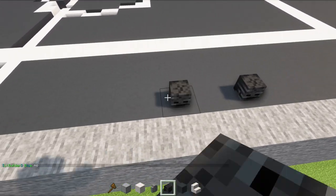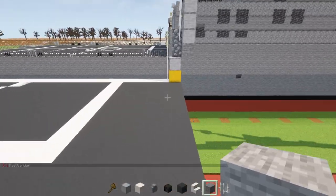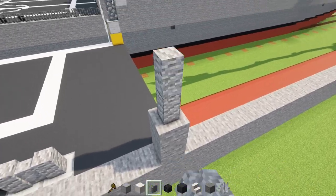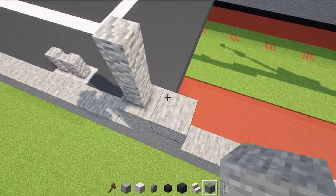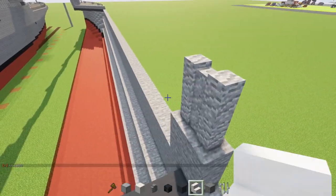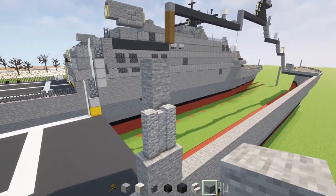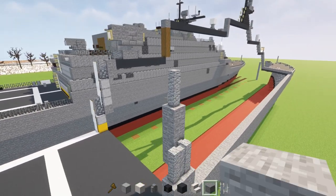Skip five blocks and add a wither skeleton skull, skip a block, add another one. Next, line up where this yellow concrete is and add two blocks tall of stone to the side, then two andesite walls. Extend it so it's two blocks long, then add stone on the inside. I'm going to make it four blocks tall — two blocks taller than the other one — and then add two andesite walls on top with stone right behind it.